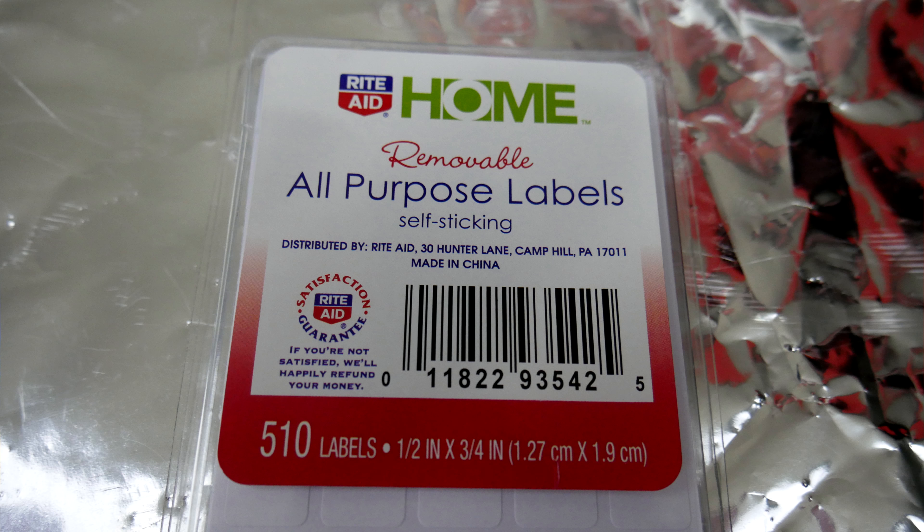Once the chip's done burning, I like to use these all-purpose labels — they're a half inch by three-quarter of an inch, picked up at Rite Aid for about $3. They fit nicely right over top of the chip's window, which protects it from being erased. UV light going into this chip is what would erase the data on it. You're also going to want to label the chip correctly so you don't get it confused or plug it in the wrong slot. Go ahead and repeat this process for chips 22 and 23.